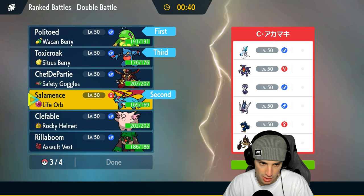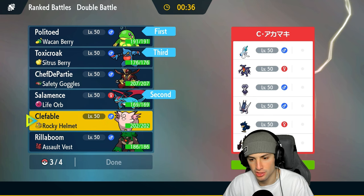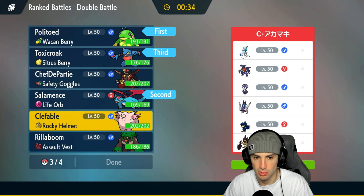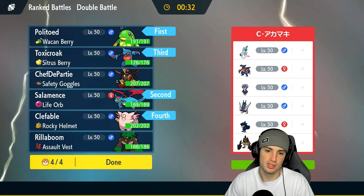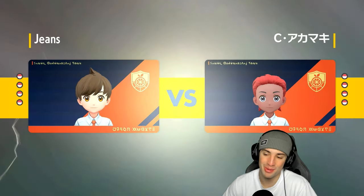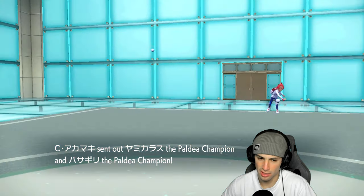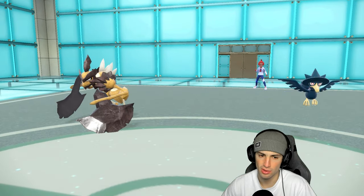I'm thinking Politoed and Salamence as leads so I can set up Tailwind and thrive with Hurricane. They could also go into Murkrow, so we can go Tailwind for Tailwind. Toxicroak in late game and maybe Clefable for the special attacking side and support — especially because Armarouge can start bulking up with Stamina boosts and that can get real ugly real quick. We hope they don't, but let's see what they end up leading. Probably Murkrow — yep, Murkrow and Kleavor. Not bad, we don't mind it.